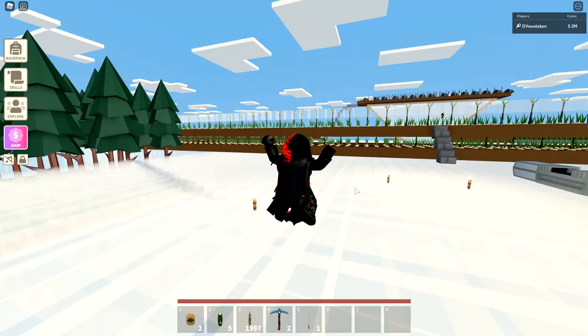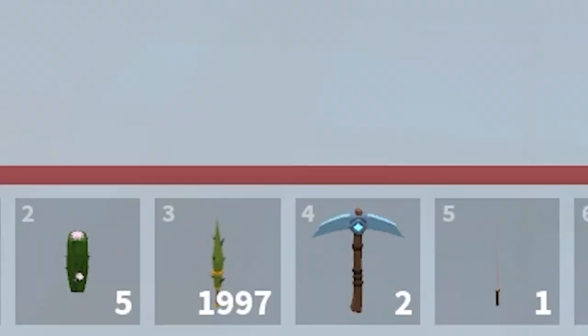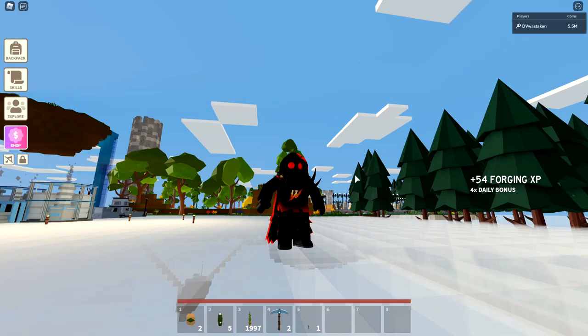So one thing you're going to notice right away is: DV, how do you have 1,997 cactus bikes? And we're going to get to that in a minute. That's the whole topic of this video.